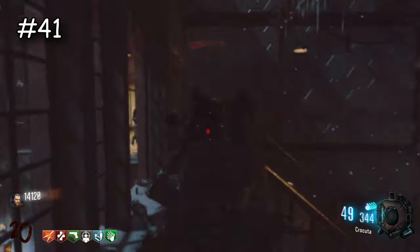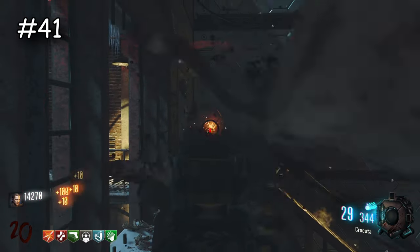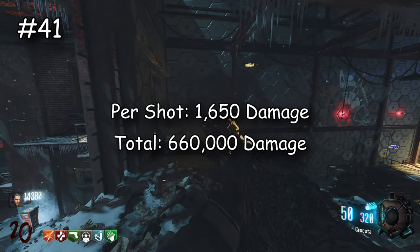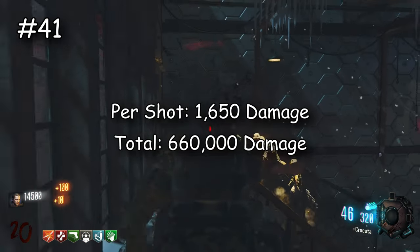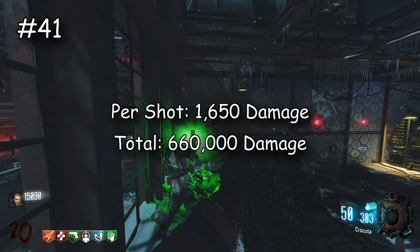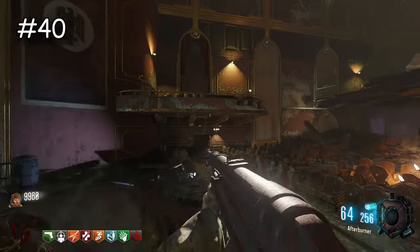Now we have the Kuda SMG. I thought it would be a little bit stronger than other SMGs but I guess not. Per shot this does 1,650 damage and overall it does 660,000 damage — not too impressive. It's still going to take a bit until we get to weapons that do a whole lot of damage.